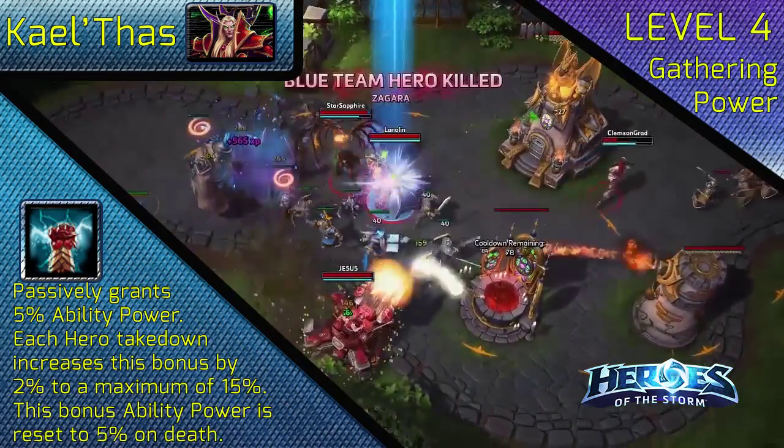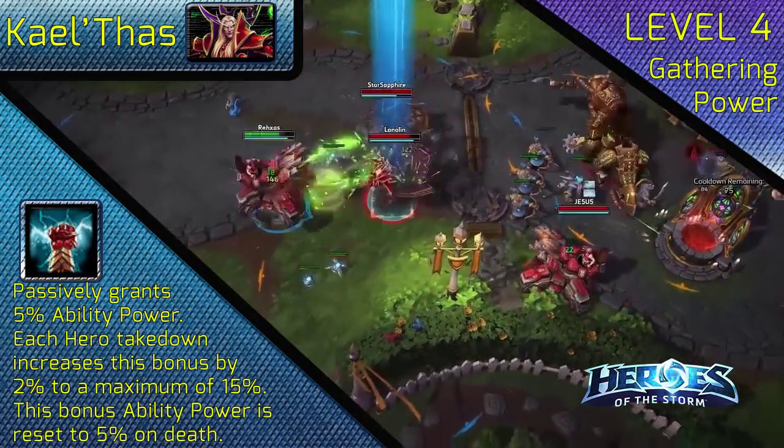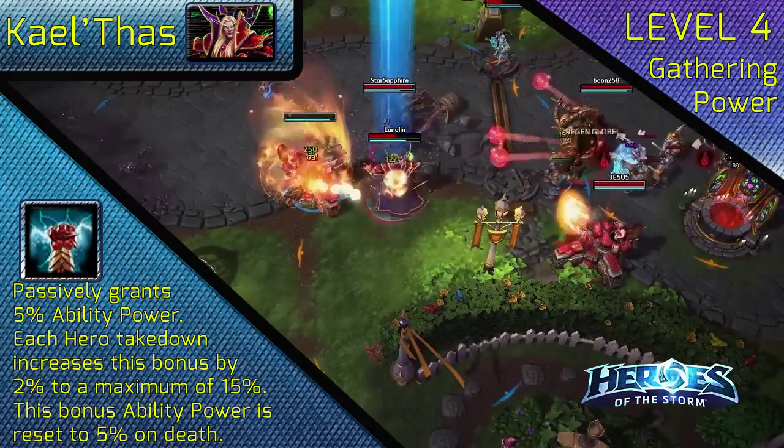At level 4, choose Gathering Power. This passive ability makes Kael'thas very dangerous as the game goes on, so long as you're not dying a lot.